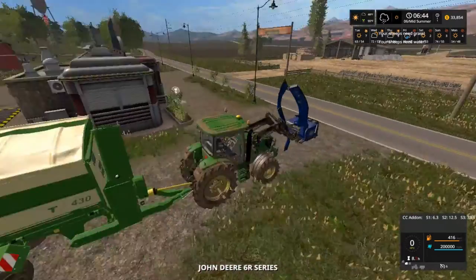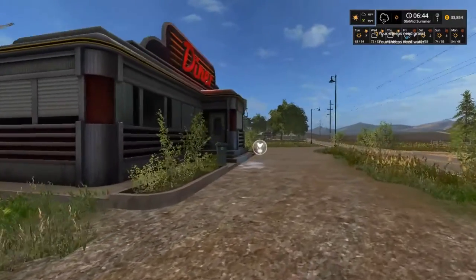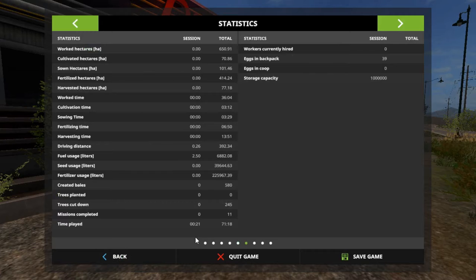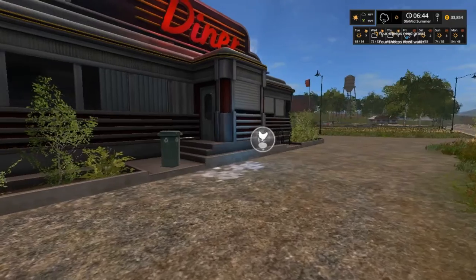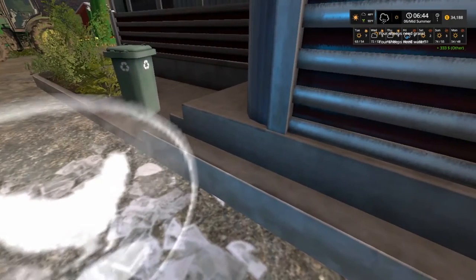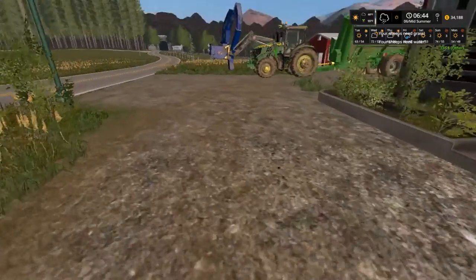We'll get that in a minute. We want to go right over here and do something first — this place takes the eggs. We got eggs and a backpack — that's 39 eggs, folks. Let's go ahead and sell them. $333 — woohoo! I like that.